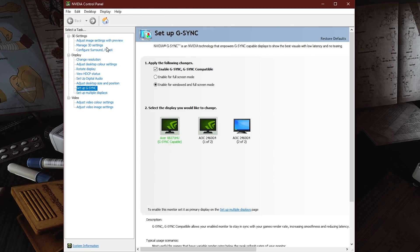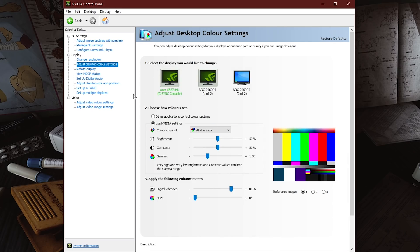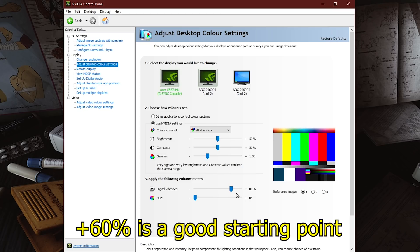Once you're inside NVIDIA Control Panel, go ahead to Adjust Desktop Color Settings — you're going to see that on the left hand side. Find the monitor that is yours. This is the primary monitor I use, the Acer Predator, and make sure that 'Use NVIDIA Settings' is ticked. Once you're here, you're going to see down the bottom 'Apply the following enhancements,' and you can go ahead and bump up your digital vibrance. Digital vibrance is essentially just a richer color within your game, so if all you want from Tarkov is nicer looking grass and brighter greens and bluer blues, this is the way to go.